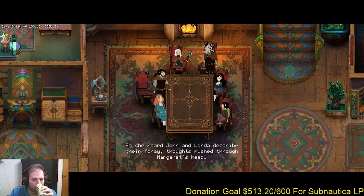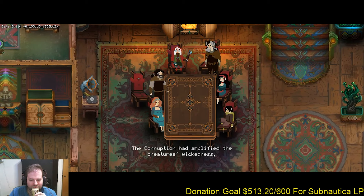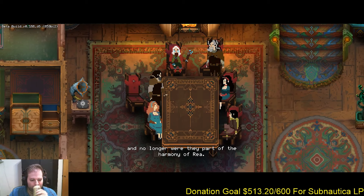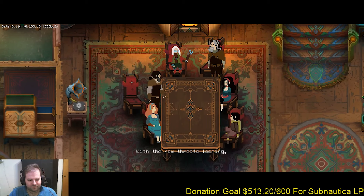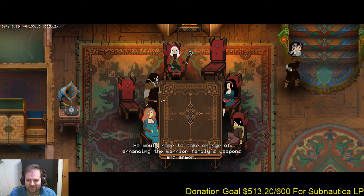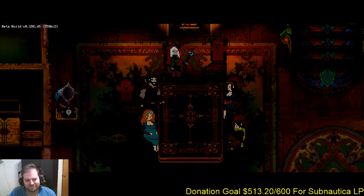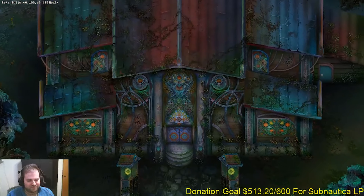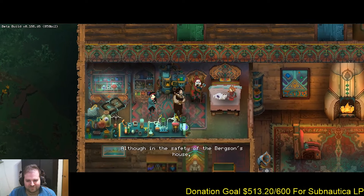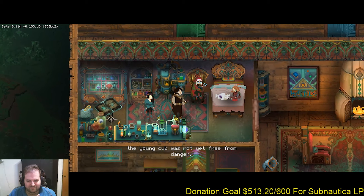As with any roguelike style game, you are going to die in Children of Morta. When that happens, you are taken back to the family's home for the game's persistent element. All the relics or passive bonuses you get during the playthrough are wiped, but the currency that you pick up is stored here and used for upgrades. This is similar to Rogue Legacy and other longer-form roguelike style games where you are meant to eventually win, whether by skill or by long-term abstracted progression.